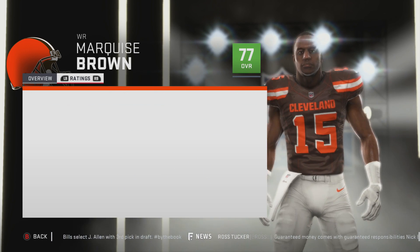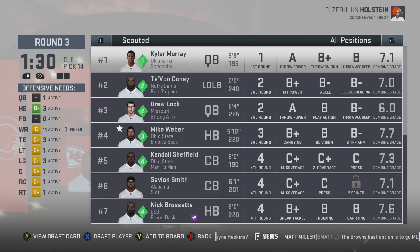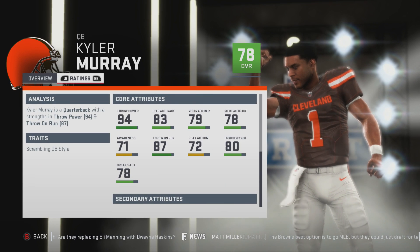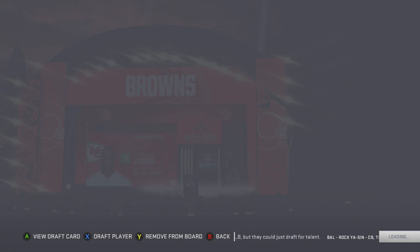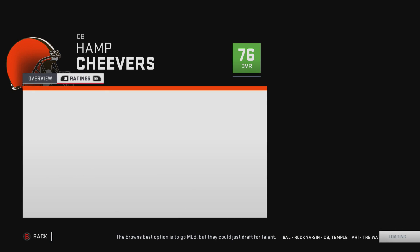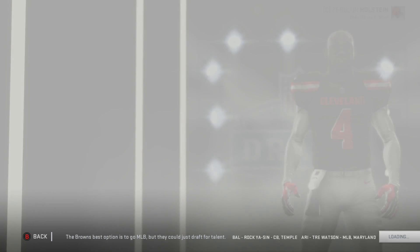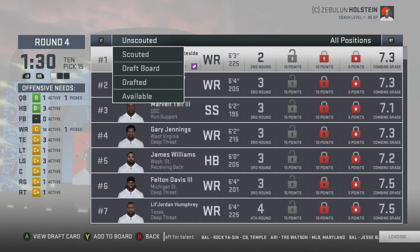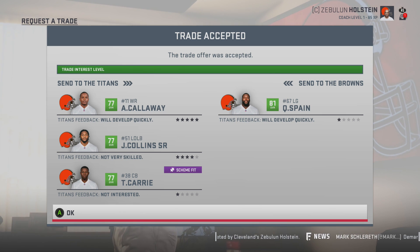We might end up having to trade off somebody here, but do you pass up on a talent like him? I feel like the Browns wouldn't. He's star dev, 78 overall, a beast — and that's all she wrote. Maybe a little bit of a reach, but we need a corner and this guy has potential — normal dev, 76 overall, pretty fast. I like him a lot, a little undersized — could make the perfect number three corner. That's a very good draft.